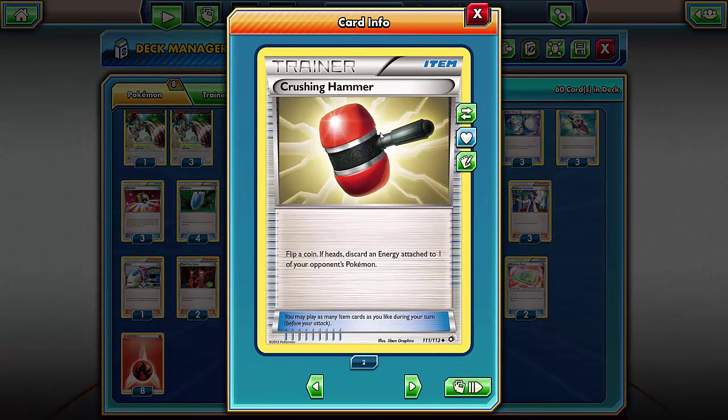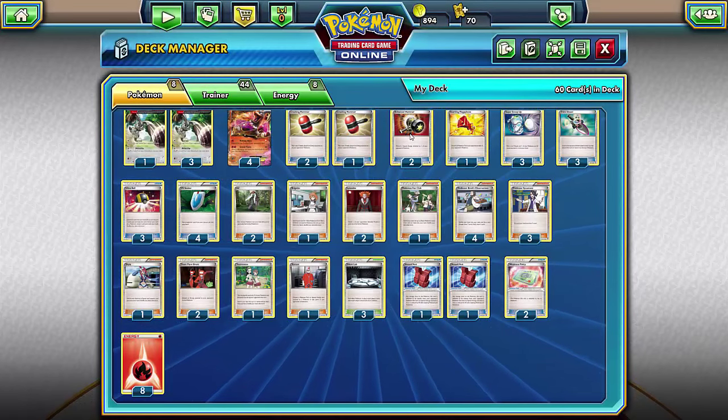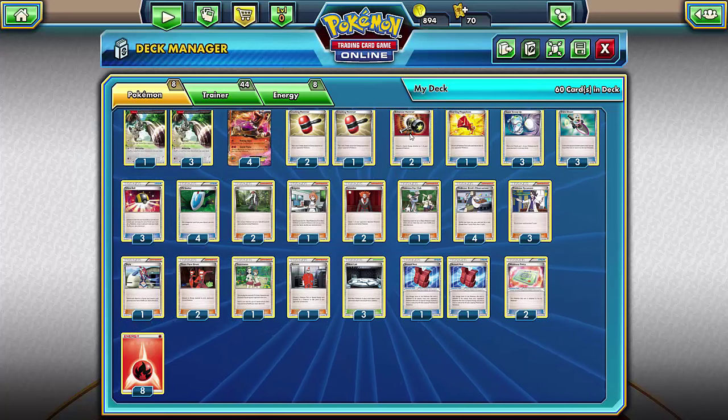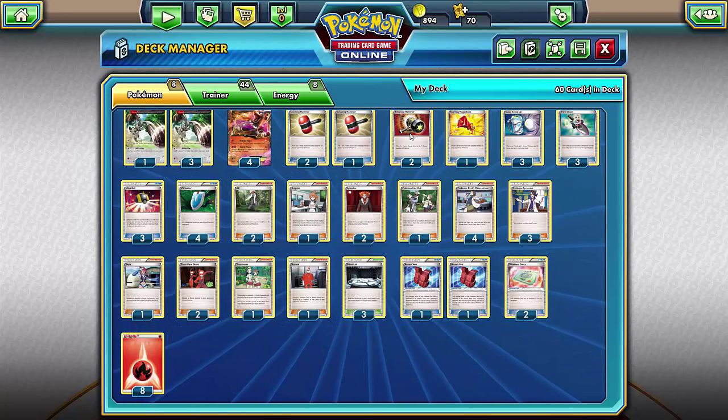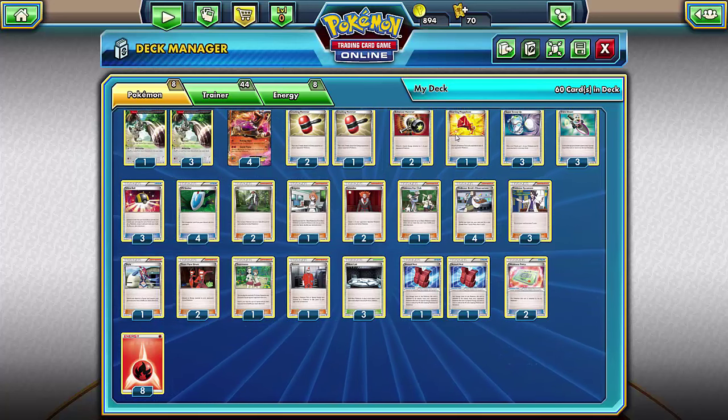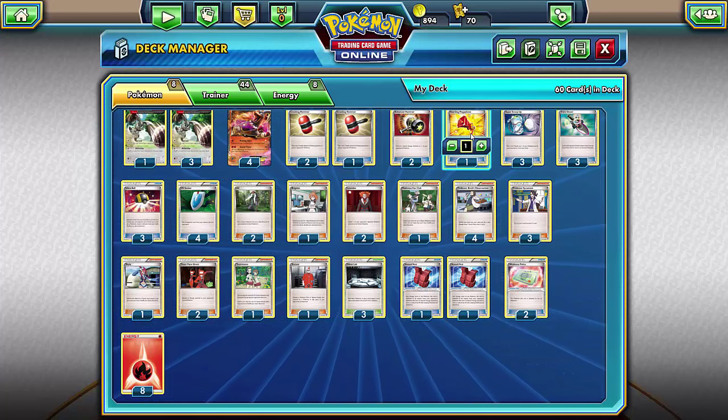We're running three Crushing Hammers — flip a coin; if heads, discard energy attached to your opponent's Pokémon. Two Enhanced Hammers discard any special energy without flipping a coin, which helps against Toad or Giratina.